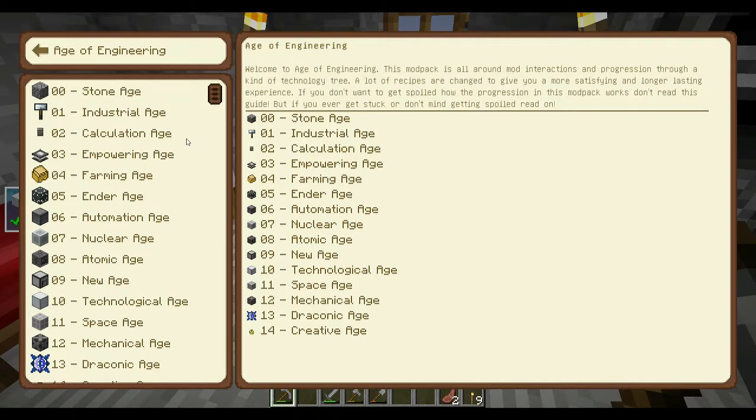So if we click on the guide, we can see there's a few things here — Tinkers and all sorts of stuff. The Age of Engineering book gives a brief introduction: a lot of recipes are changed to give you a more satisfying and longer-lasting experience. This may not be a regular episodic series, but it will probably be a little bit drawn out. I'm going to try and keep my standard schedule.